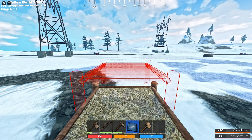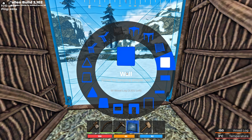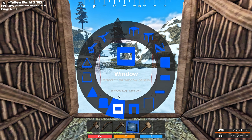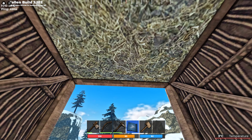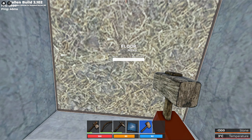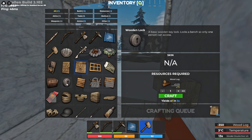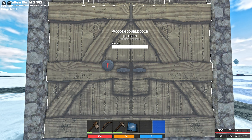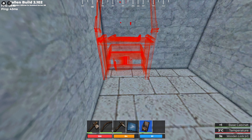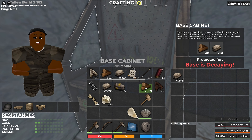We'll just put down a one by one right here. I usually start with a one by one with the double door, and then I'll expand from there. Get our roof on there, upgrade everything to stone. That'll give us a chance to farm and build up before we expand. Get a little door on here and we are set. Doors locked, put down a TC, we're good. We got us a home.